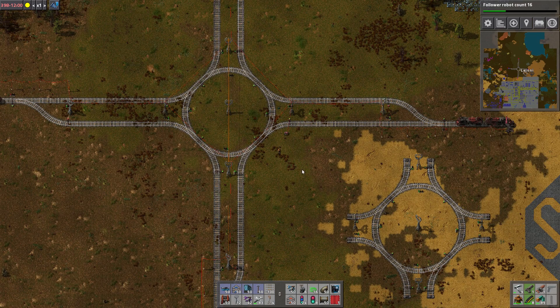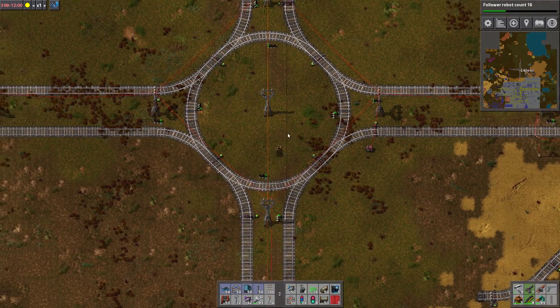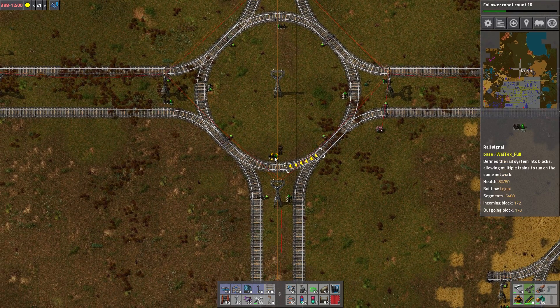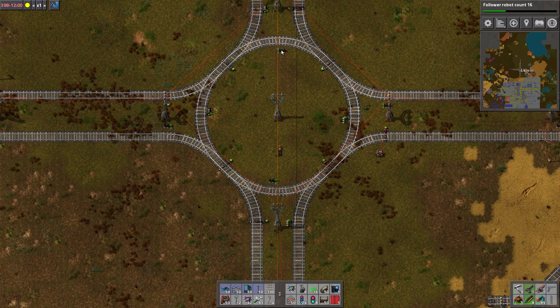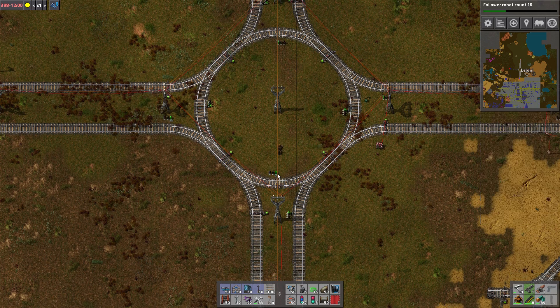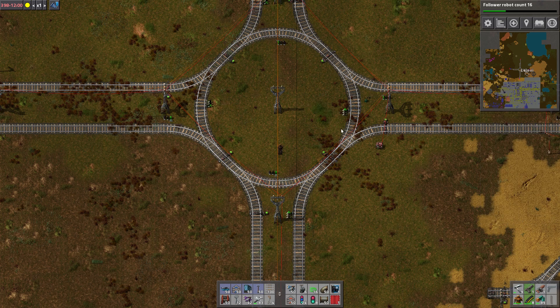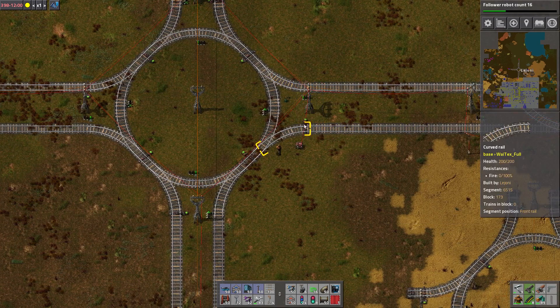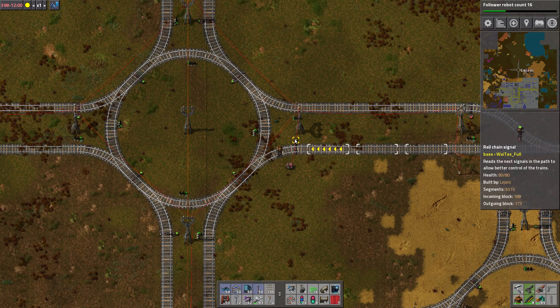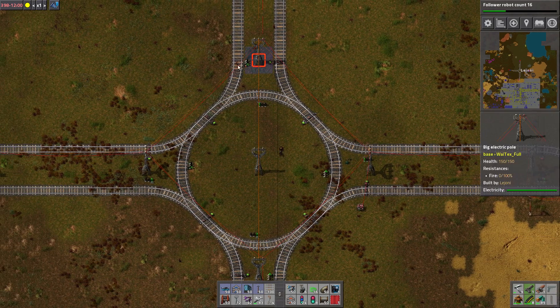Maybe you see something that is totally redundant here, or that I don't need all these signals. What I've found is that I need normal rail signals in the south, north, east, and west parts, and then chain signals diagonally. I tried the other way around with chain signals there and that was a disaster. And of course, entering the loop uses a chain signal and exiting uses a rail signal — that's true for all of them.